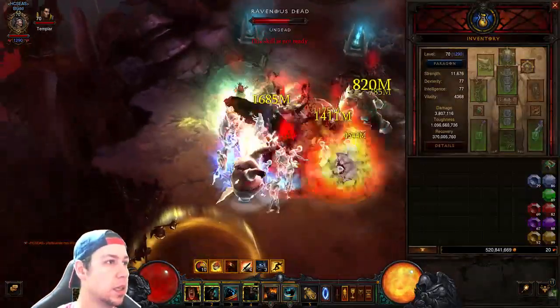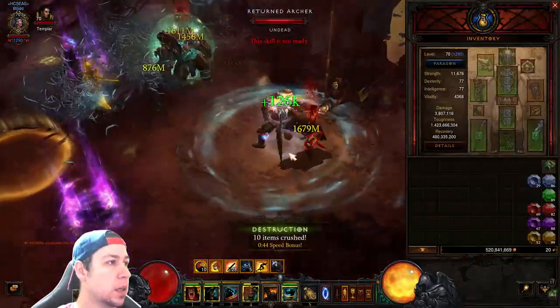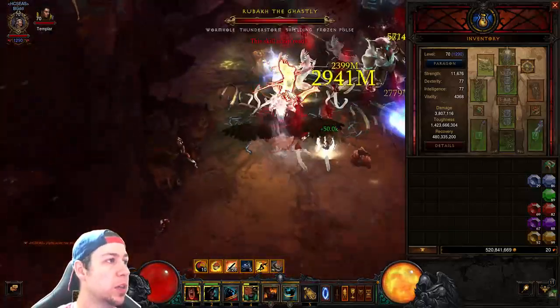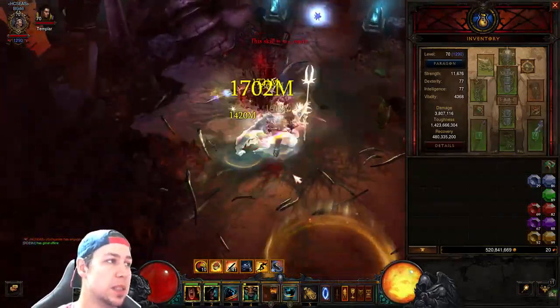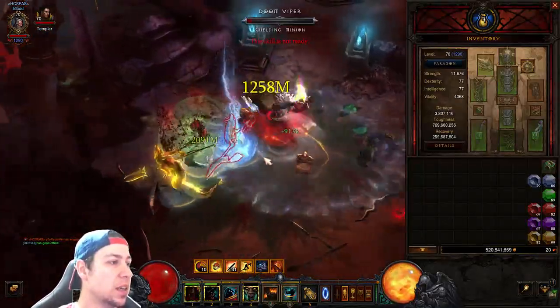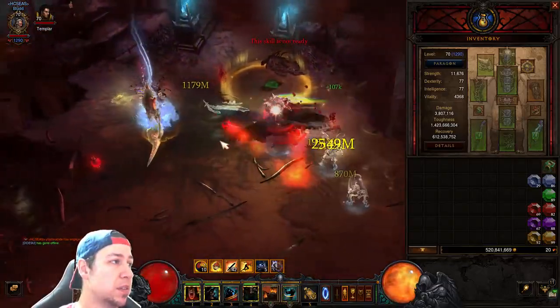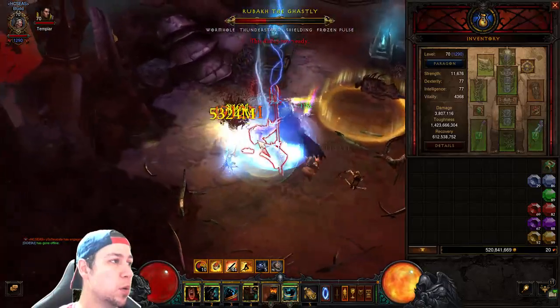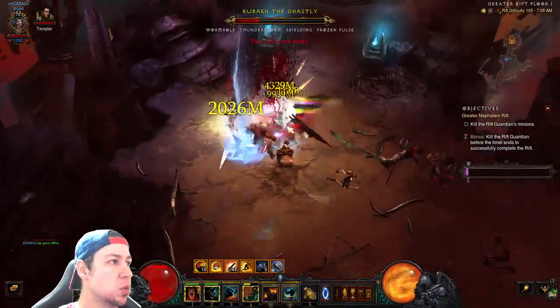Let's check our DPS — as you can see we're getting hit and we're at like 1.2 million armor. We're getting a lot of armor, that's crazy, and this build does not spec for area damage at all. As you can see we've maintained complete uptime at 52% with Boon of Bul-Kathos, even while this lightning shield elite is hitting me hard.